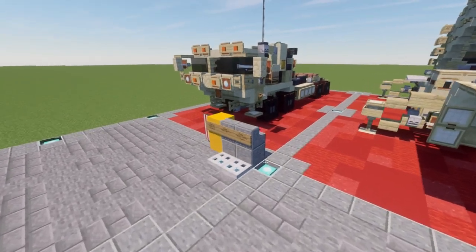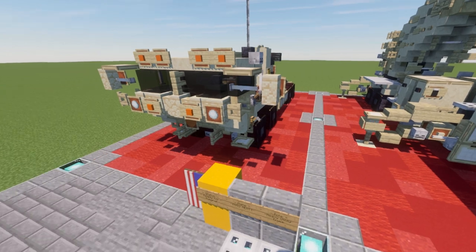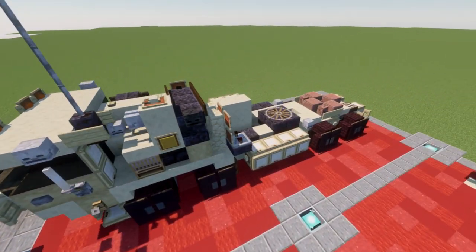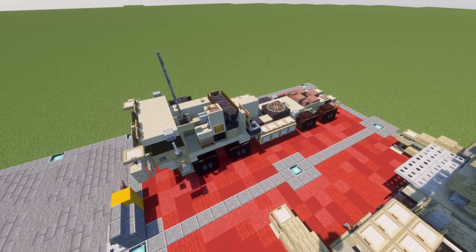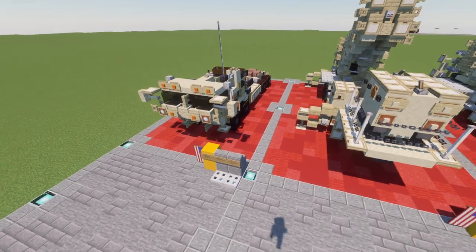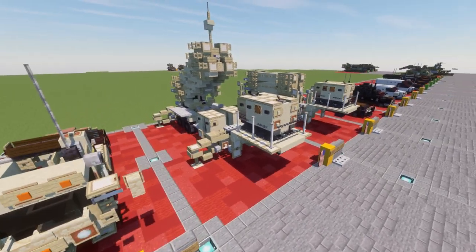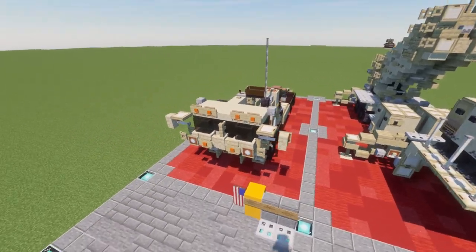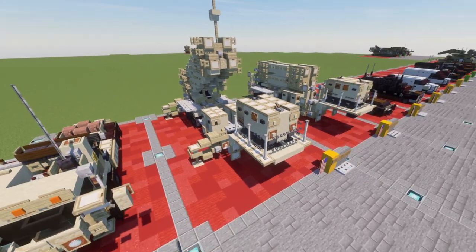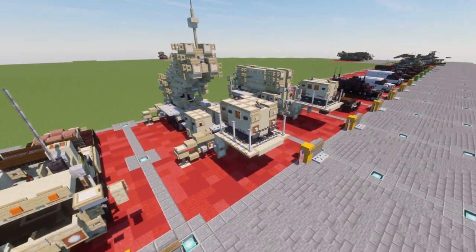One thing to mention for the towed version is this truck here — the M983 HEMTT — which is basically a super-heavy semi truck. I will be doing a separate tutorial for it, so keep an eye out. Once it becomes available, I'll put a link in the description or a card. Note that this is the truck you'll want to use to attach to the trailer — we'll talk about positioning a little bit later.